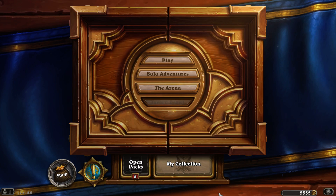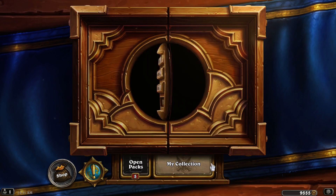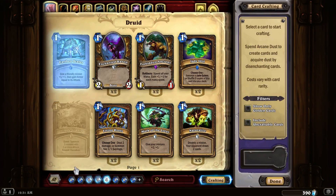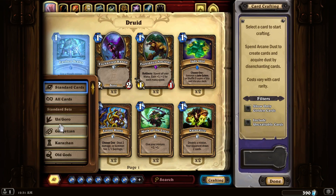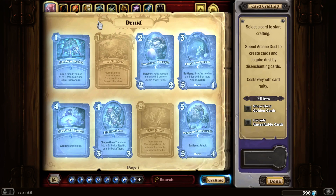Hey everybody, this is Rido and we are looking at the new cards for the new expansion in Hearthstone, Journey to Un'Goro. To see them right now, you come over here and click crafting to go into crafting mode, click over here in this filter to go to Un'Goro, and now you're just seeing the new Un'Goro cards.